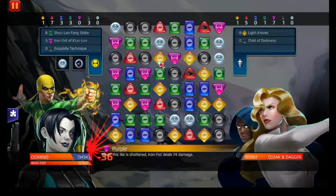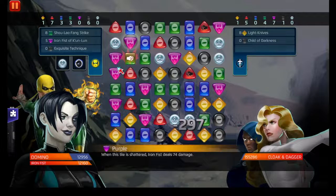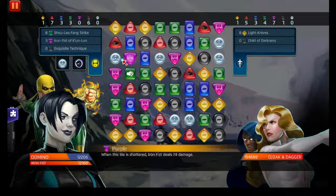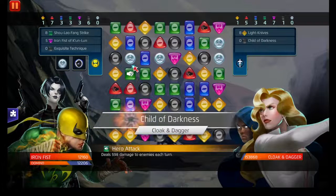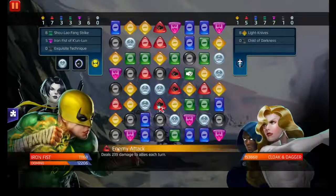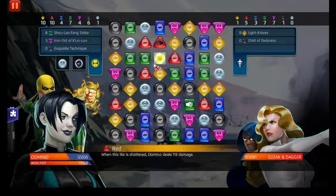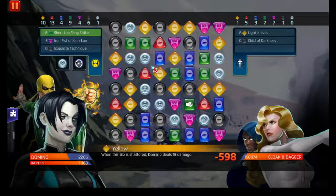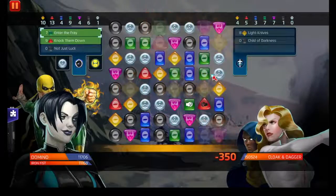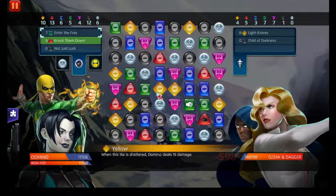This is part of the reason why I brought Iron Fist to the fight too — because each time they fire off their yellow ability, I can constantly keep an attack tile high on the board and cycle off the damage that's been given to us. All right, there's a match five. I know we probably should be grabbing the black, but it's okay — let's clean out some of the riffraff real quick.